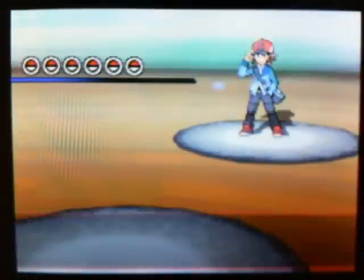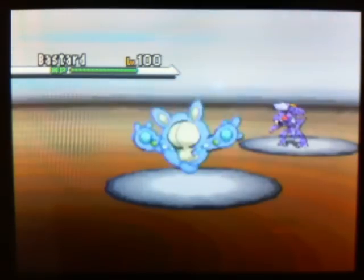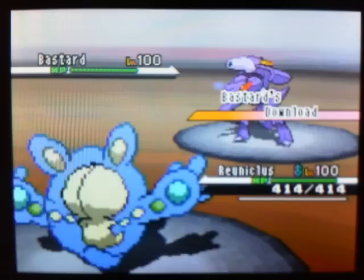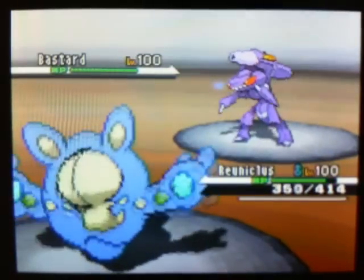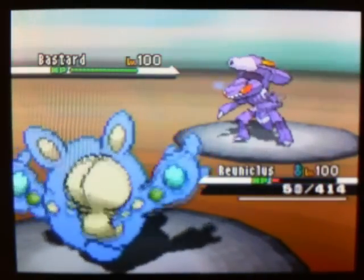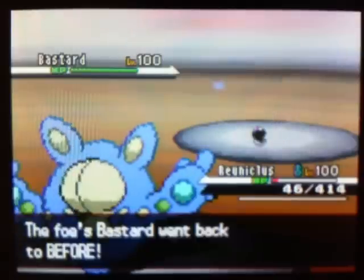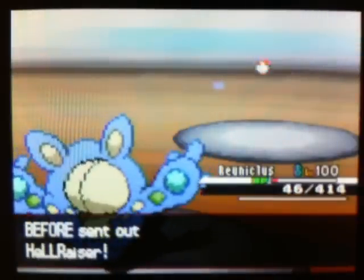He's gonna start things off with a Genesect called 'bastard' — and yeah, that thing really is a bastard. I'm gonna start off with Reuniclus, which was a pretty bad choice, and you'll see why. This one time when I don't want him to get an attack boost, he gets an attack boost. I know U-turn is coming, but Reuniclus can take it because he has some defense EVs and maximum HP. Reuniclus just barely takes the attack — barely, like red zone, 46 HP.